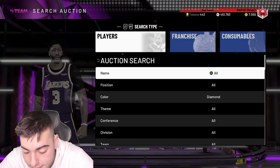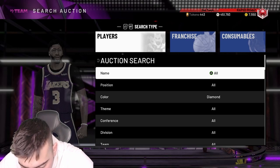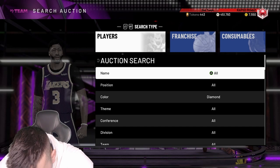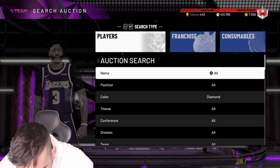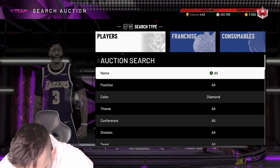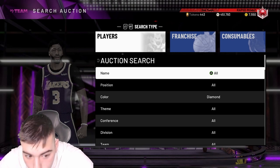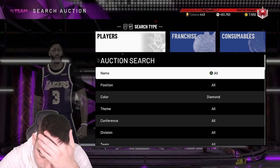We do have the Pink Diamond Hakeem — 97 overall. He has a 78 three, 92 mid-range, 99 offensive, 98, 95 standing dunk, 75 driving, post fade 97, post hook 98, 79 speed, 85 vert, 95 strength, block 95, interior D 98, rebounding 95, 98. He has gold Quick Draw — that's enough said. He has a ton of Hall of Fame badges. This Hakeem is fire.